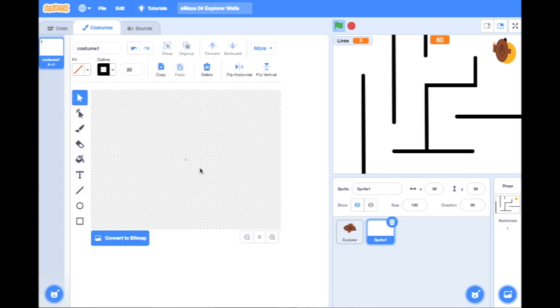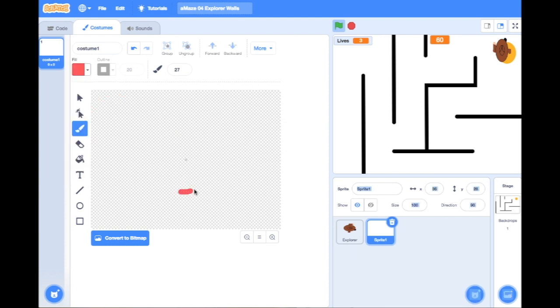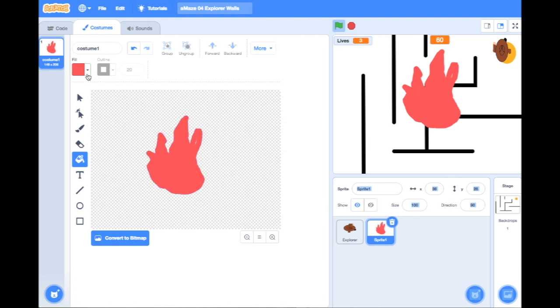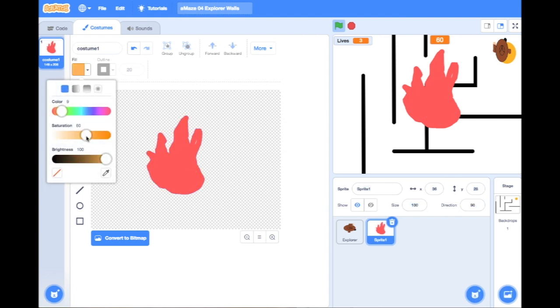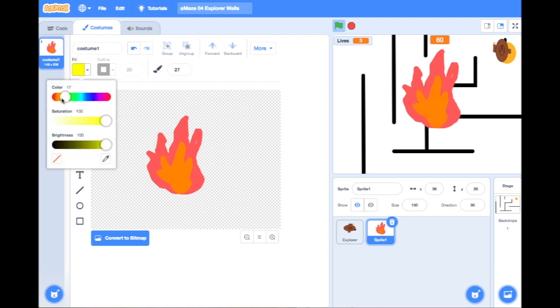My Explorer on my plan has to dodge balls of fire that move around the maze, so I need to draw some. I'm going to use my paintbrush, select red, and start to draw some fire. Fire is obviously constantly moving so this fire is going to look a little bit like this. I'm going to fill it in, and inside I'll add a little bit of orange. Then I'm going to choose my paintbrush again and go inside, and go with yellow right in the middle to make it look like fire.